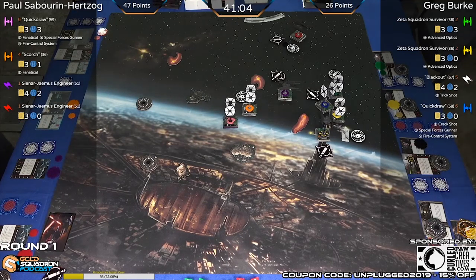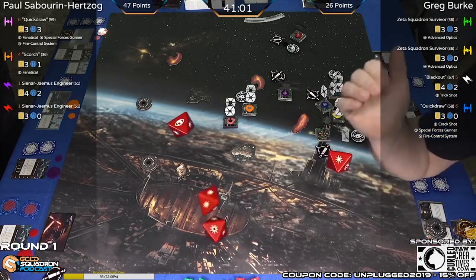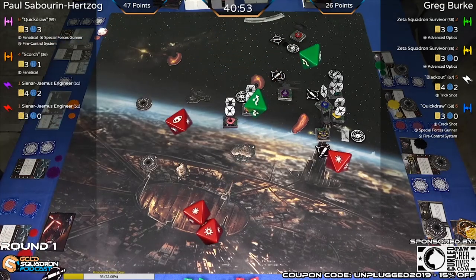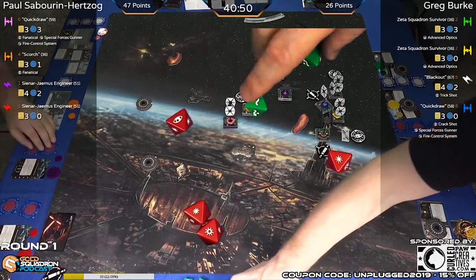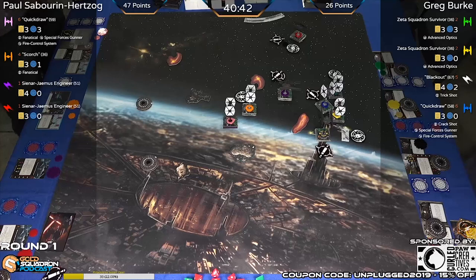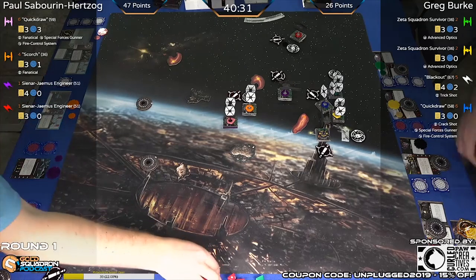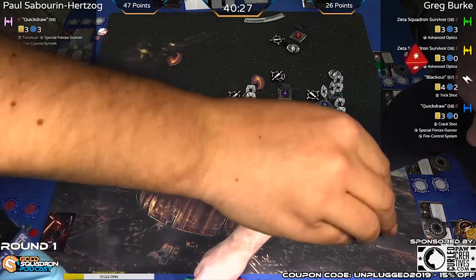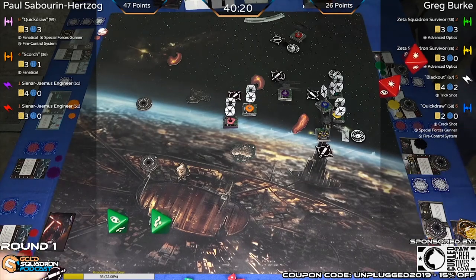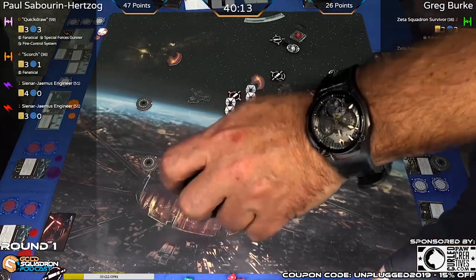Here's Blackout going into the purple Sinar. Ability is on along with Trick Shot — two hits and a crit. Gas cloud: hit, crit — that's two shields onto purple. Checking range from Scorch — range two, probably going to take the stress in order to pump up that attack to three using Scorch's ability. That's average. Spends a focus for two. Quick Draw down to two hull — a lot of damage being put out there right now.